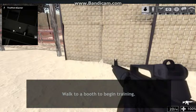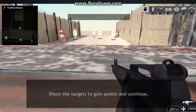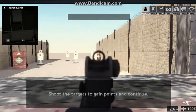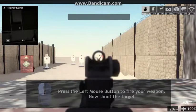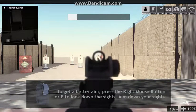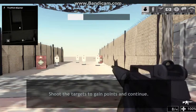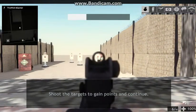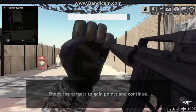So now we are going to be training. Awesome. And where do I go? Oh, here I go. So... F... Zoom, I guess. Press the left mouse button to fire your weapon. Okay, now shoot the target. What if I can shoot it right there? Man, I would never do this in real life. I would die. Come on. There you go. There I go. Yeah, I got it now.